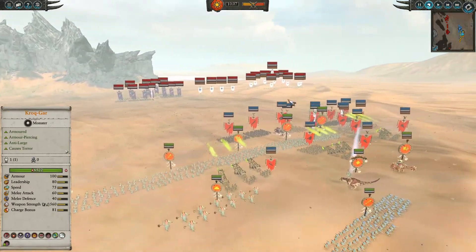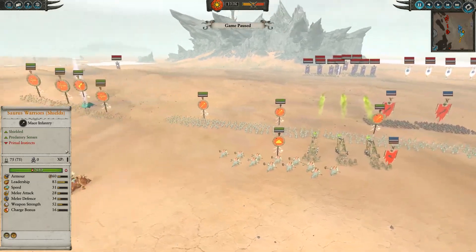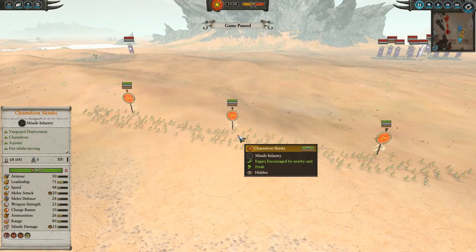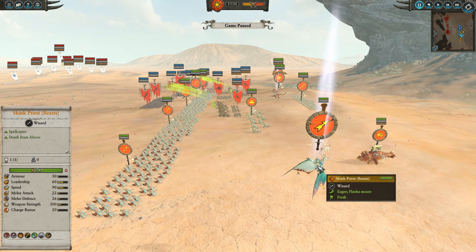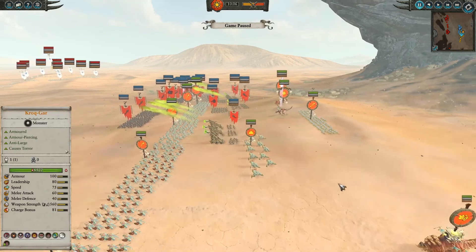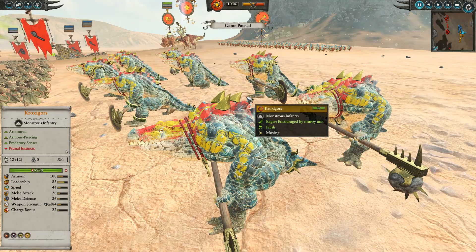I picked an army that's pretty similar to before. There's going to be a lot of artillery fire happening, as you can see from those three Plague Claw Catapults. We've got three groups of Chameleon Skinks — they're just all around great skirmishing units. We've got the Skink Priest with the Lore of Beasts and Flock of Doom to cast over and over. We've got a couple of Saurus Warriors in the front, some Saurus Spears at the edges, and two Bastilodons with the Solar Engine.